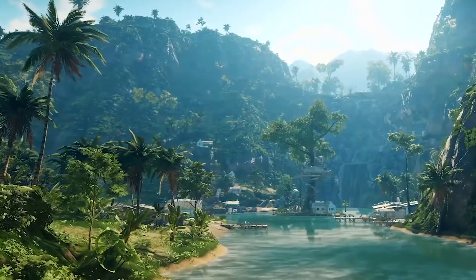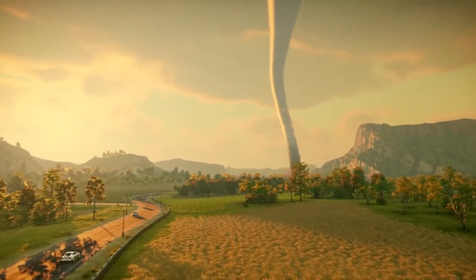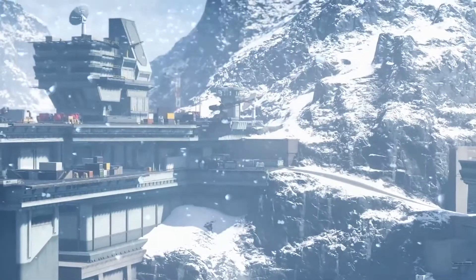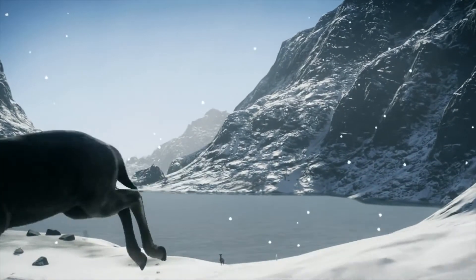The rainforest will hold animals such as the capybara, wild boar and the cute little tapir, whilst the grasslands, being a farming area, will be slightly different with more cows and cattle knocking around. The alpine is quite a barren and hostile environment,